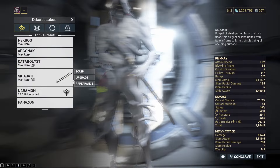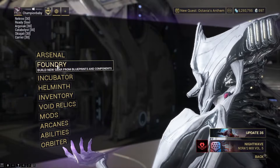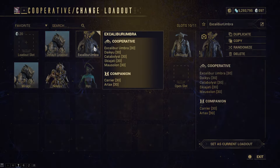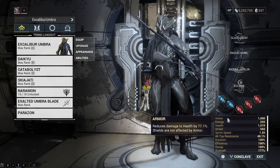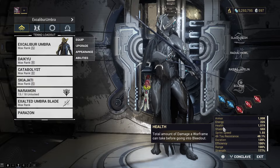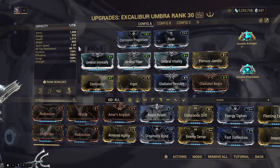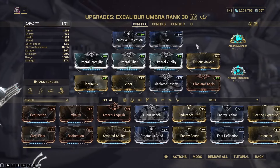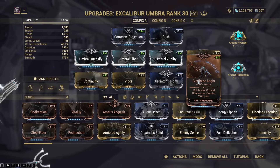Here's the easier way - go to your main character in the Arsenal and look at the default loadout. We've got Excalibur Umbra a little bit beefed up with 70% reduction to health damage, a decent amount of health, and some resistances. You're not gonna get these mods right away until you're heading through the story, but we still have Gladiator Resolve and Gladiator Aegis on him.